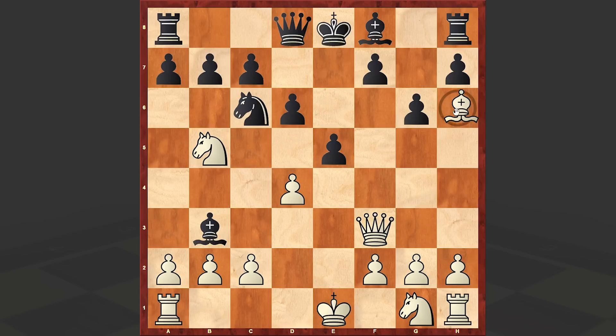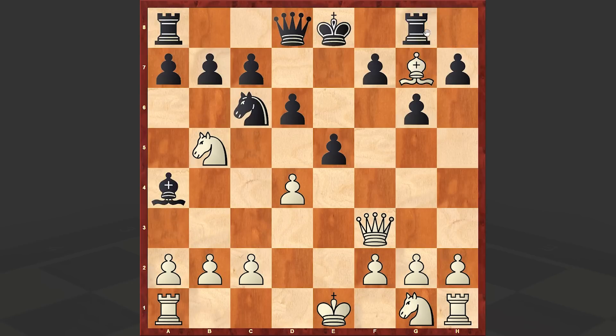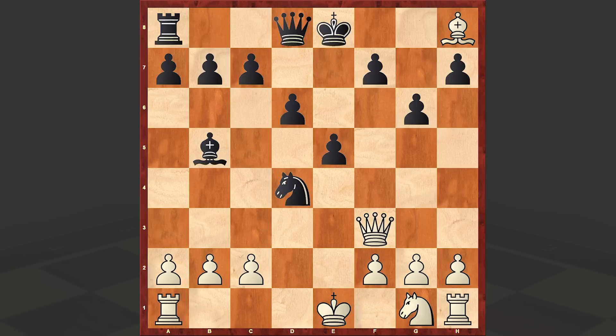Bxb3, Bxf8, Bxa4, Bg7, Rg8. This is a mistake. At this point the best move is Bxb5 — if Bxh8 then Nxd4, and if Qf6 then Nxc2 check.